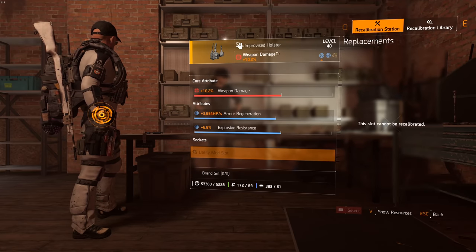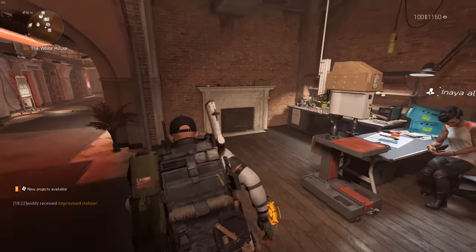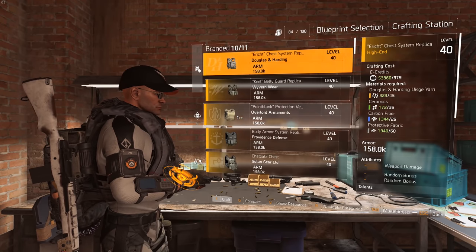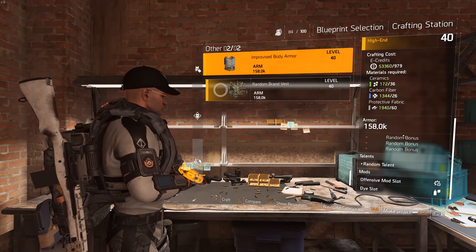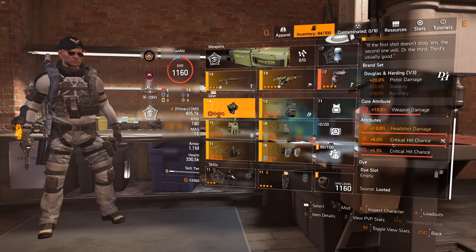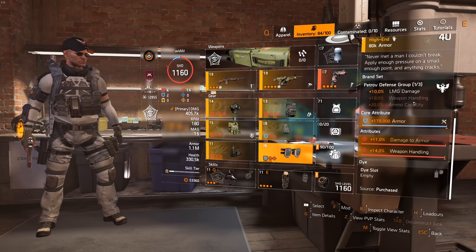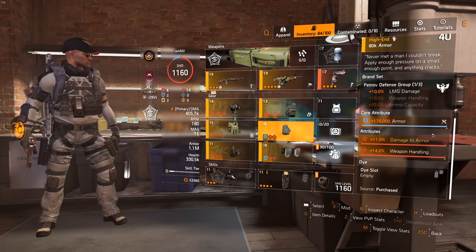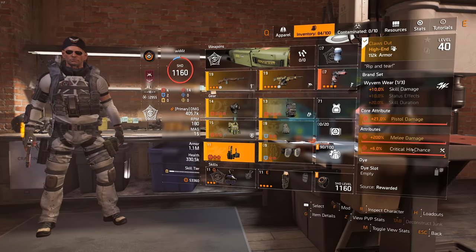As you can see, the slot is locked out on the one I just crafted — 'this slot cannot be recalibrated' — which is kind of a shame. But overall, all of the non-branded pieces will have a mod slot. You already have mod slots on the mask, chest piece, and backpack by default; the pieces you don't get them on are the knee pad, holster, and gloves. The holster gives a utility mod slot that you cannot re-roll.